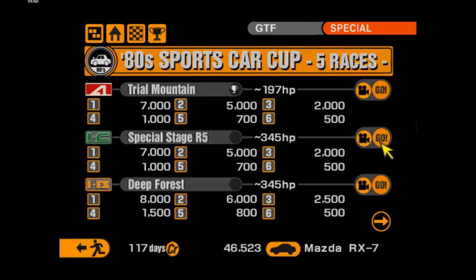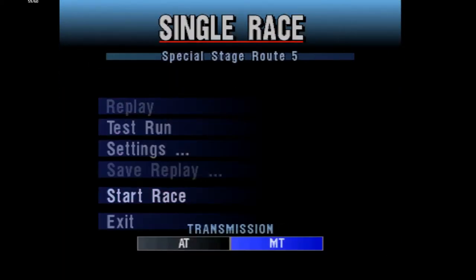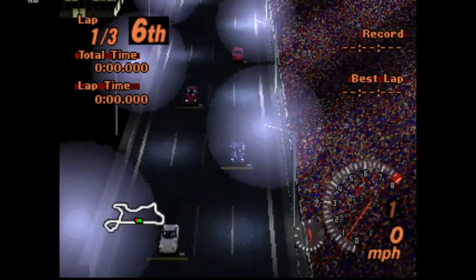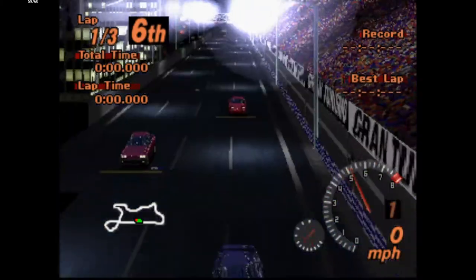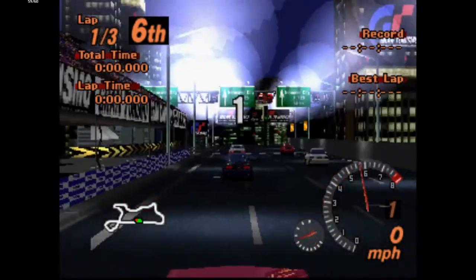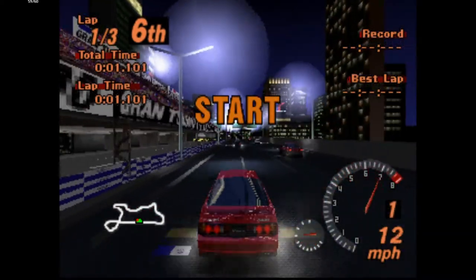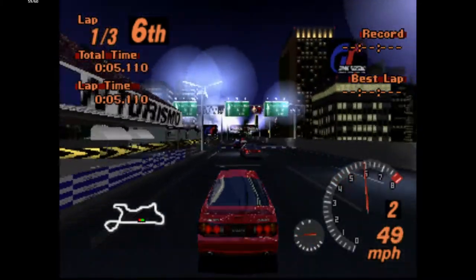Two events in this RX-7, and then two events in another car. We upgraded the RX-7, so this is a nice car. But they use a nice car too, so — they cheat, I cheat. It's the RX-7 number one. Not the same as mine though — it's the SC version.